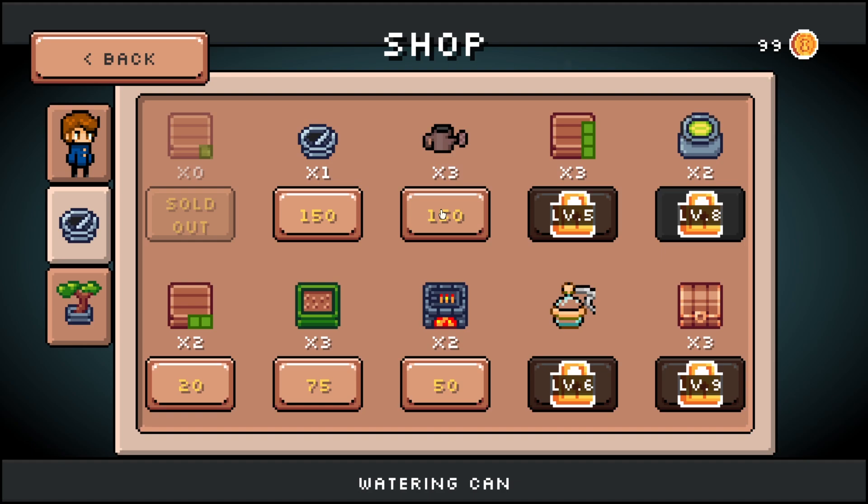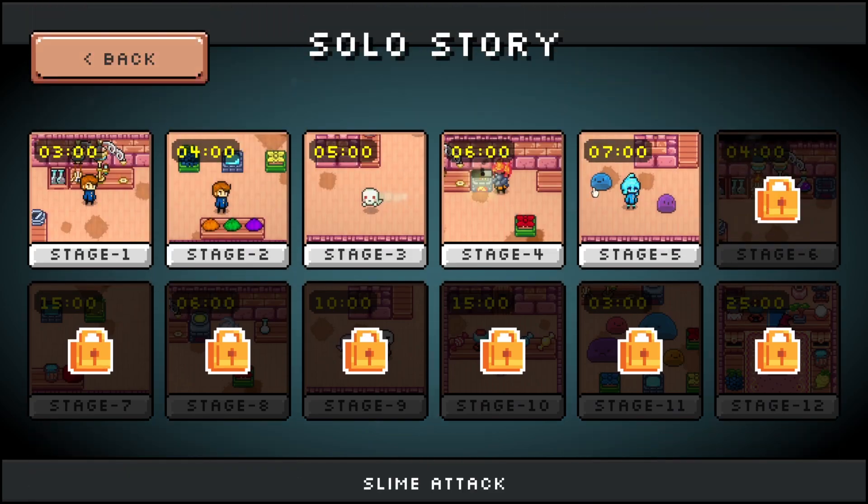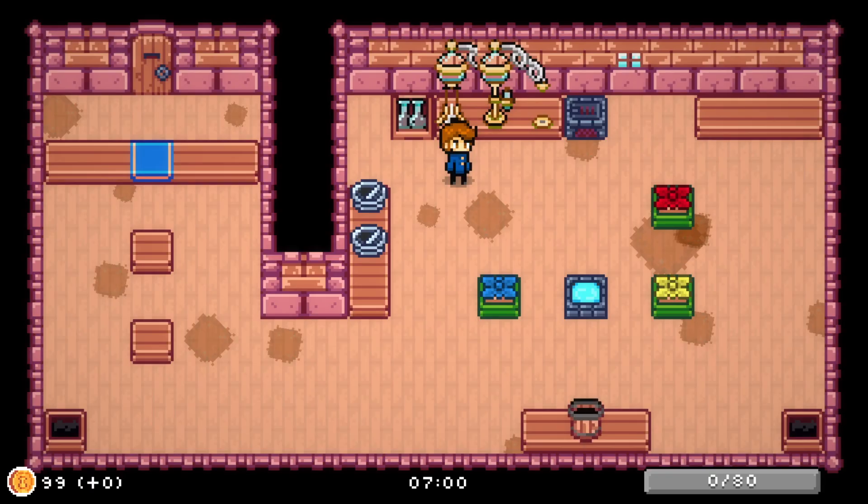A watering can — that sounds interesting. What is this? A flower pot, a table — why does it have two things, can it hold two things? Or it's a double thing? Oh my gosh, we're gonna be unlocking some cool stuff. Customers will return 30% faster — oh that sounds good, it seems like we're always waiting. Okay we're just gonna save up our money. On to stage five.